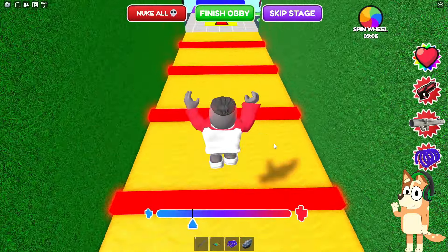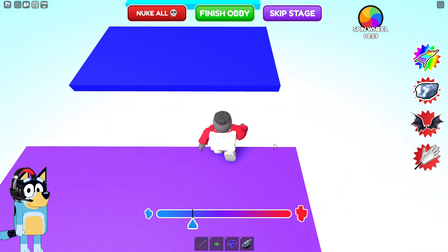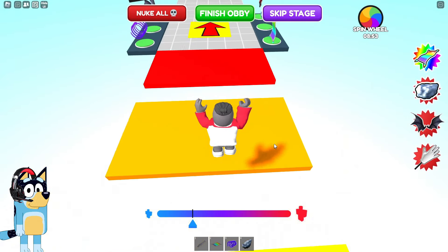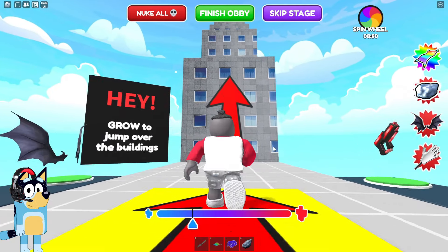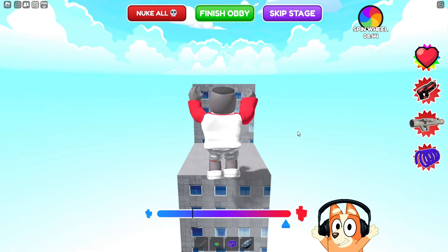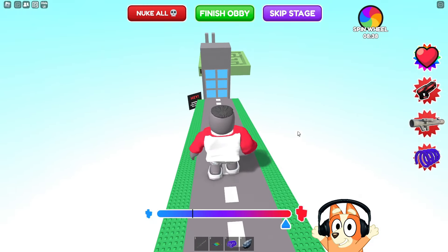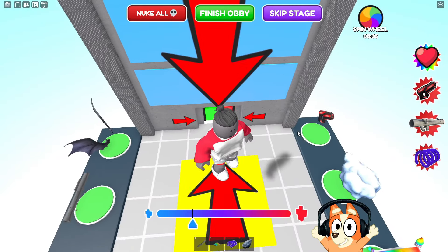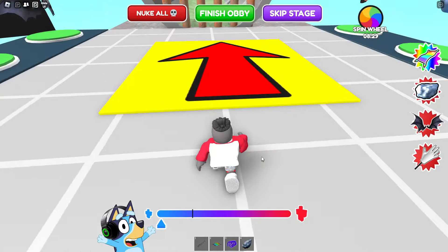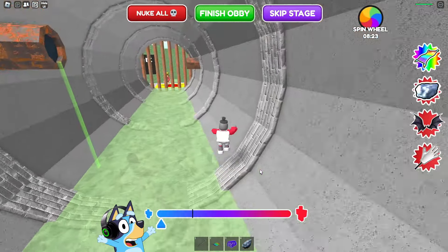Now we need to go through this sand tunnel — here we don't have to change our size. In this multicolored platform challenge we can simply jump from one platform to another. Then we need to jump over giant buildings, and for this we definitely need to become big. I would like to have such a superpower to cover long distances much faster. It seems that this would be a very dangerous superpower because if you accidentally started to get bigger inside some building, you would simply break it.